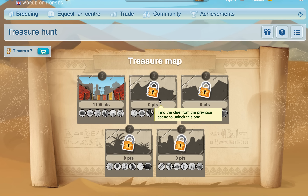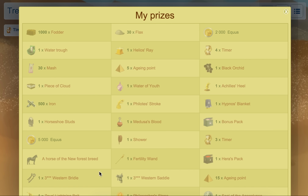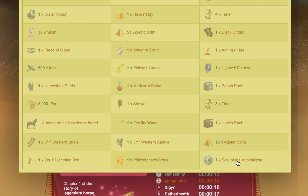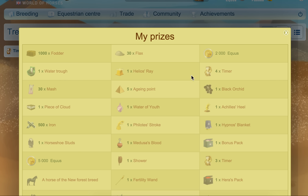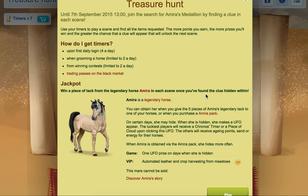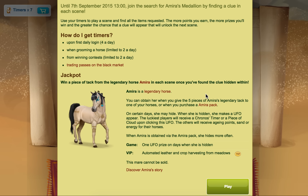Hi everybody, hope you're well. The Treasure Map is now here until the 7th of September. I just had a try of this because I didn't understand what I'm supposed to do - I've now sort of worked it out, so I've given it one try and I'm gonna give it a second go. The prizes are reasonably good, we've got a new breed as well, and the best prize at the minute is the Seal of Apocalypse.